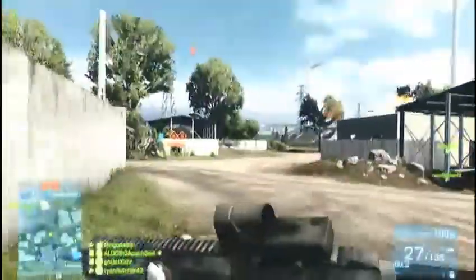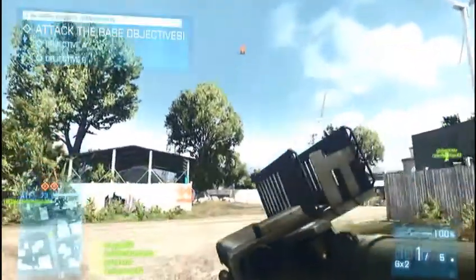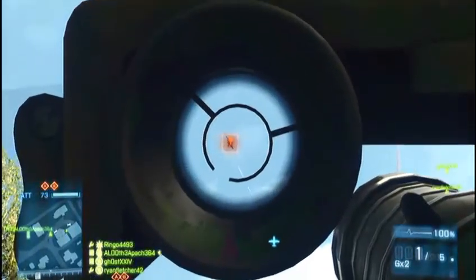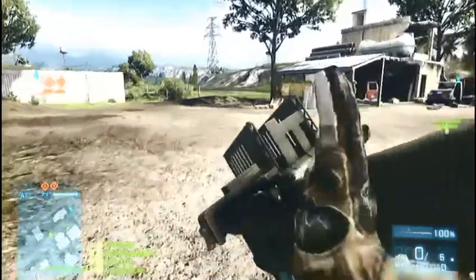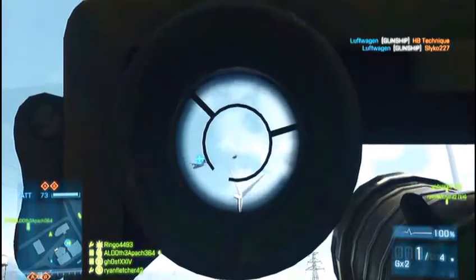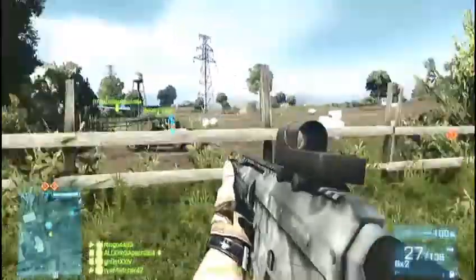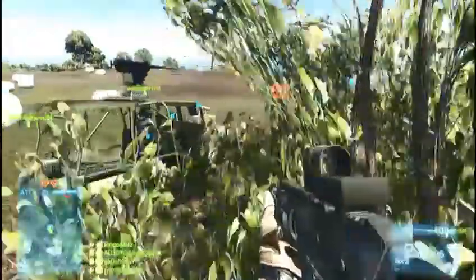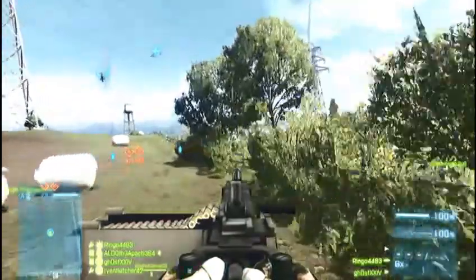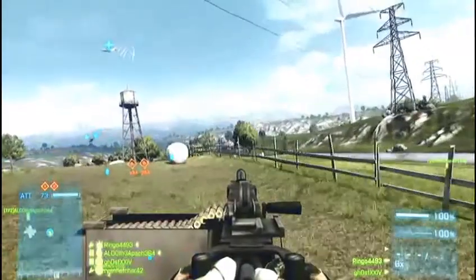I'm trying to remember what other map this reminds me of — it reminds me of two different maps. The stinger or javelin is your best friend in this new map pack. If you're playing with a friend, I recommend someone using the javelin. Look at his teammate — he actually waited for me, nice guy. I recommend using a javelin, stinger, or igloo depending on what side you're on.